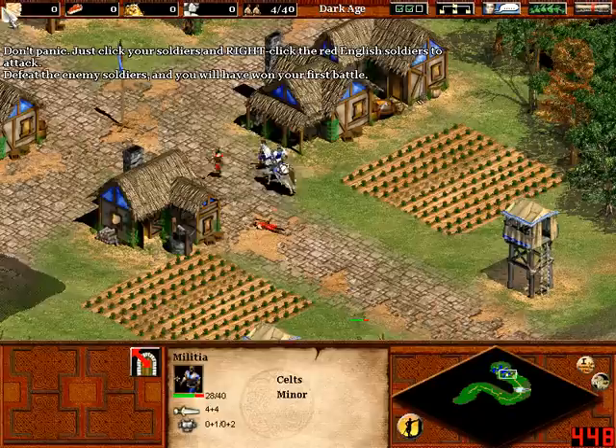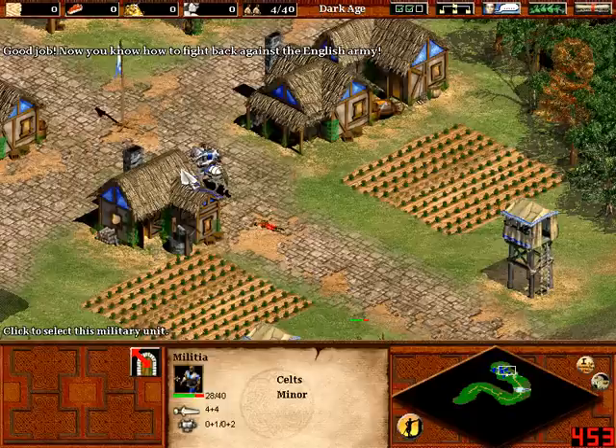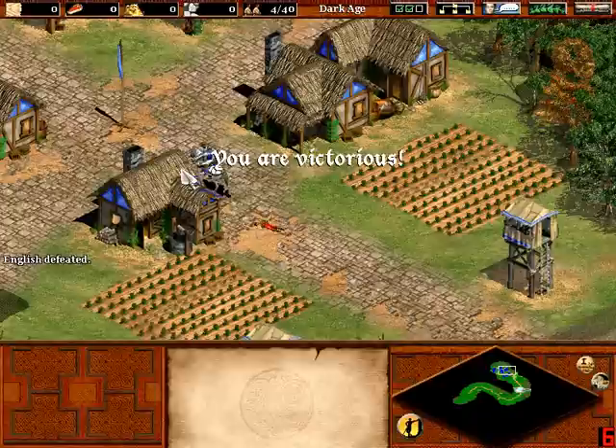If you click on a militia, you can see a sword there. Then click on the enemy, and your militia will start, you know, to defeat him. And that's key to this whole game.